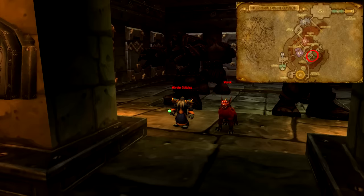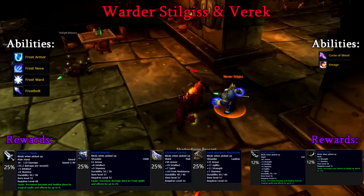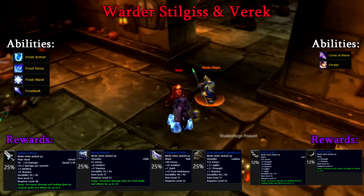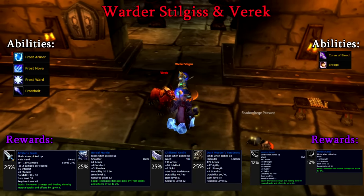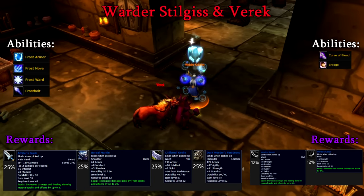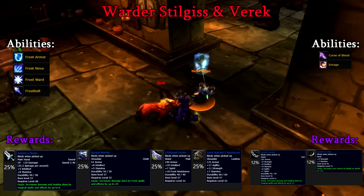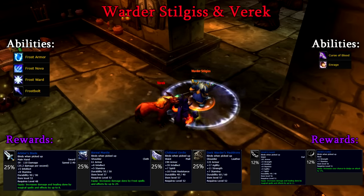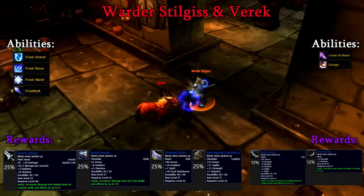Around the corner in the Coffer Room, we can encounter the rare Warder Stilgus and his Hound Varric. Stilgus is just like Lorgraine, but the Frost counterpart. His main ability is Frostbolt, which causes moderate Frost damage. He also has a Frost Nova which will root all those around him for 8 seconds — keep your distance if you can, but otherwise this is unavoidable. Finally, Stilgus has two defensive spells, Frost Armor and Frost Ward — avoid casting Frost spells on him when you see his Frost Ward. He's basically a tank and spank, so focus Stilgus down, then move on to his Hound Varric.